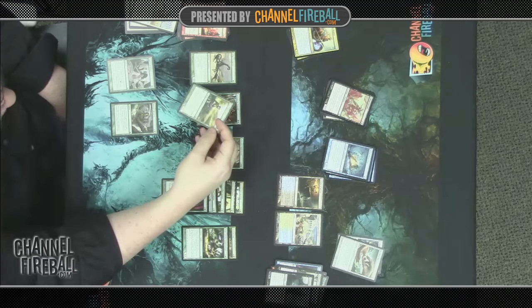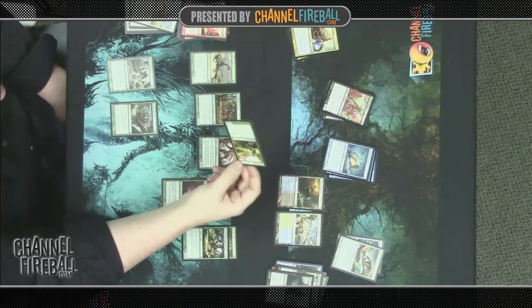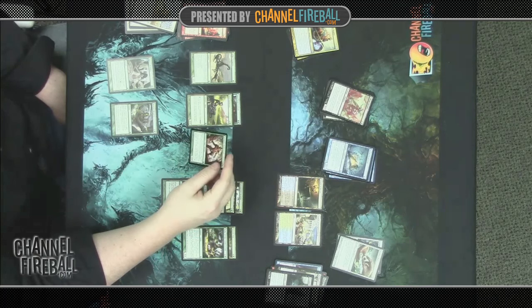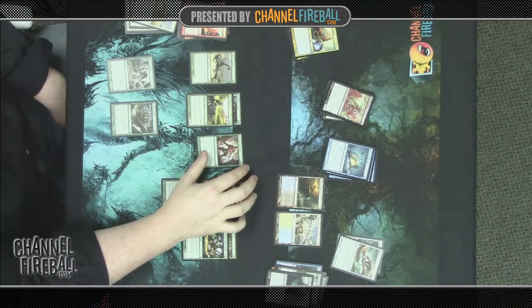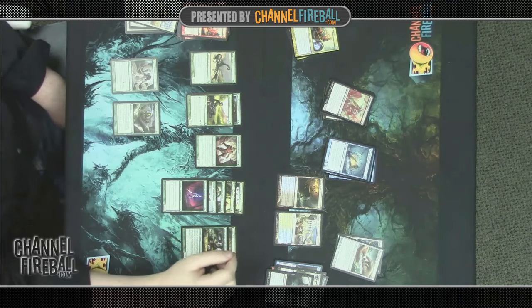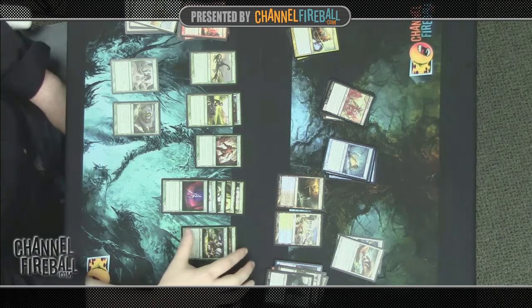The two-drops in green: a 2/1 Satyr isn't exciting, wasn't exciting in triple Theros either. The Swordwise Centaur is a 3/2 for two, but hard to cast because it's double green — you have to be pretty heavy green to play it on turn two, though a 3/2 for three isn't the worst. There's a 1/1 Heroic creature that grows when targeted — if you have lots of ways to trigger it, it's awesome, but we only have two ways to trigger Heroic, plus Nylea's Emissary. We're noticing a theme in the sealed pool: not a lot of ways to trigger Heroic, so we're going to start weighing Heroic creatures lower.